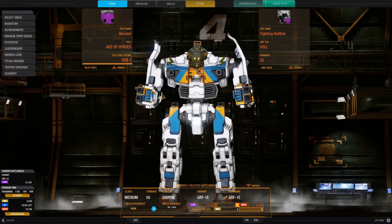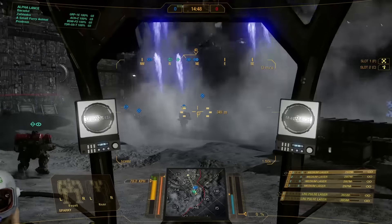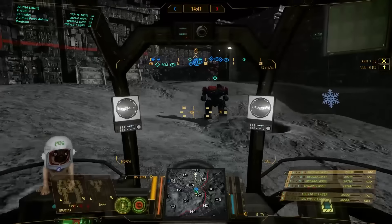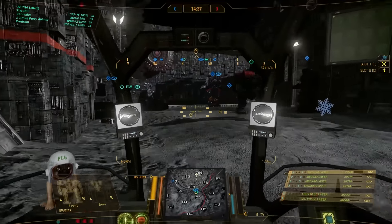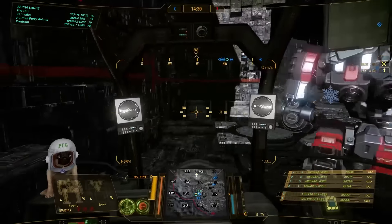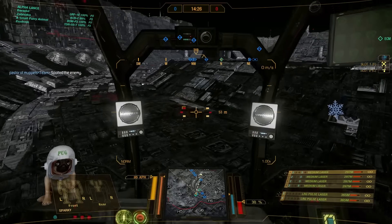I wish you all a lot of fun with the two games that are coming — I definitely had fun this time. Now it's time to hit the battlefield. Alright, first game. We are playing good old Sparky. Sparky is a very nice hero mech. I like it because it is fast — it runs 95 kph, which is very fast for a medium. It has jump jets, it has kind of high mounts with the large pulse laser, and it has a lot of firepower when you combine the medium lasers.